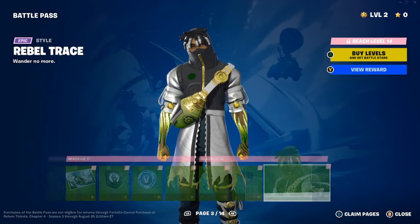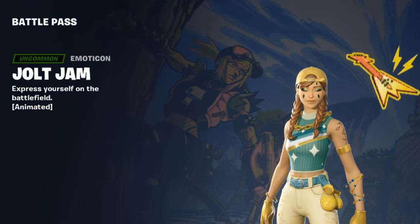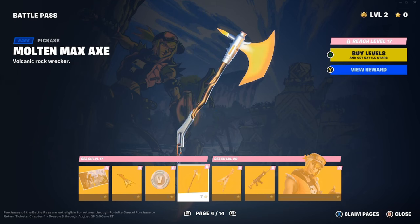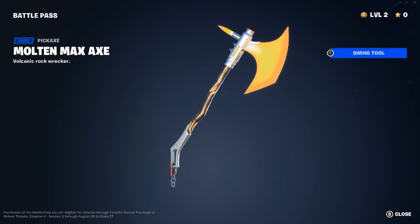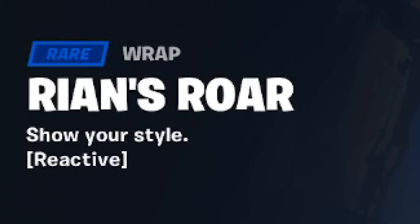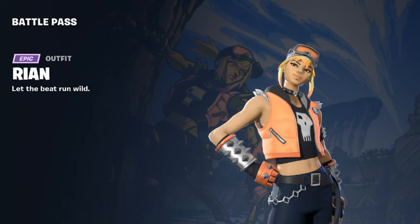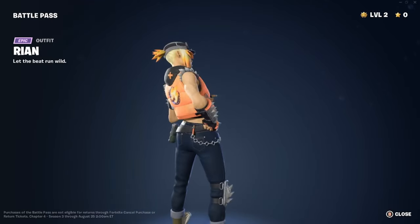We have Rian — I'm not sure how to say her name — 'Reach the summit and you'll discover your truest self,' art by Afu Chan. We have the Jolt Jam emoji — 'Express yourself in the battlefield' — basically a guitar. We have 100 V-Bucks, and a pickaxe called the Molten Max Axe — 'Volcanic Rock Wrecker.' That guitar looks sick on Aura, I like this one. The Electric Shredder — 'Charge it up.' Not bad. We also have the Ryan's Roar wrap; I like the skull on it, though it reminds me of something I can't quite put my finger on.